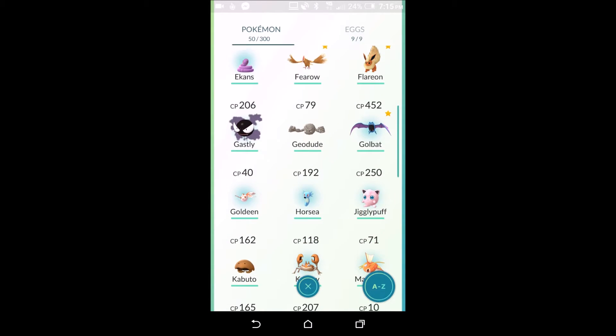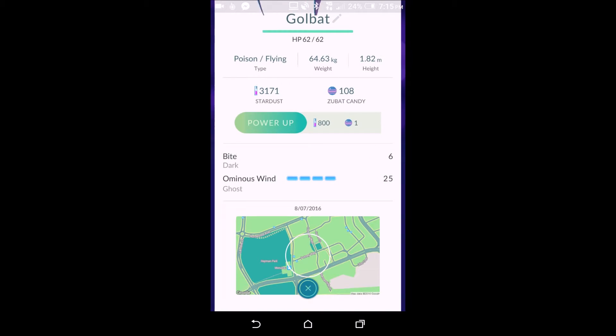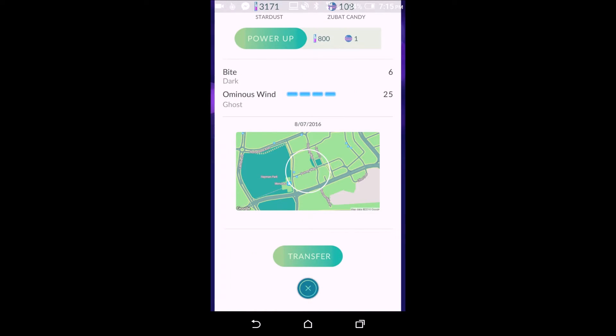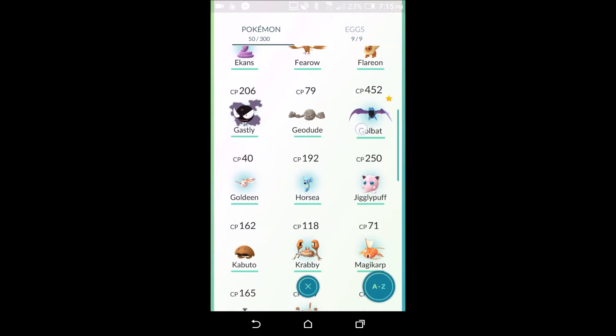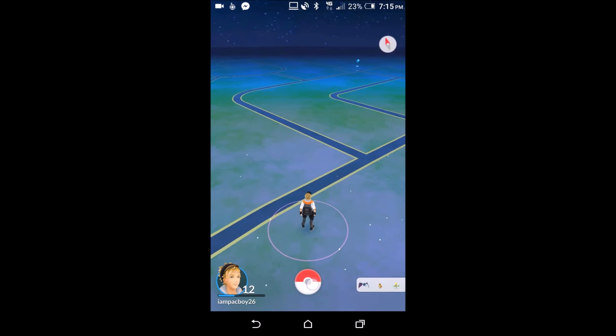The reason you want to catch multiple of the same Pokémon is that every time you catch one you get three of its candy type. Then when you use the Transfer button at the bottom of the screen — which is like releasing it, you never get it back — you receive one additional candy. That's how you build up candy to evolve your Pokémon.